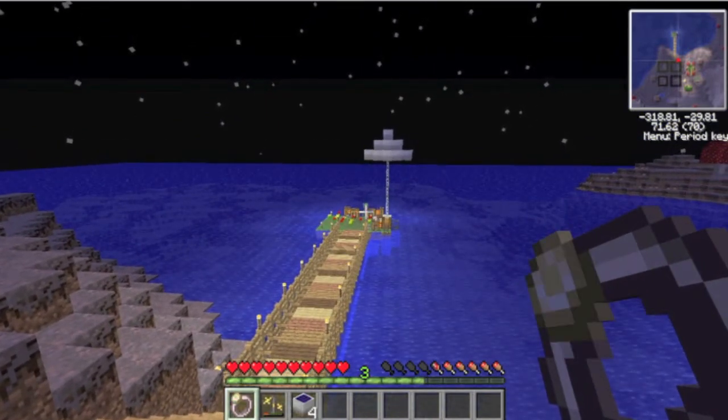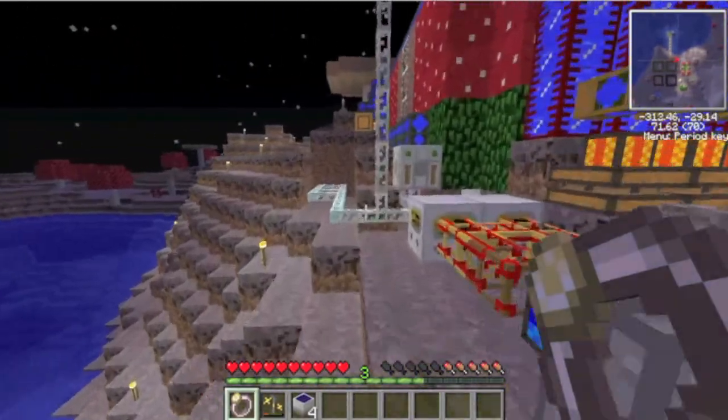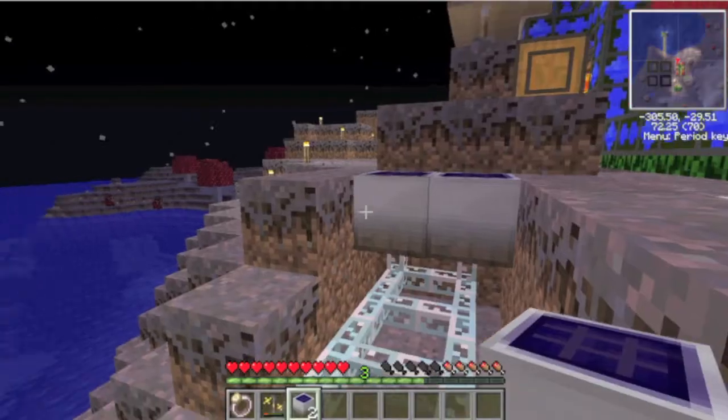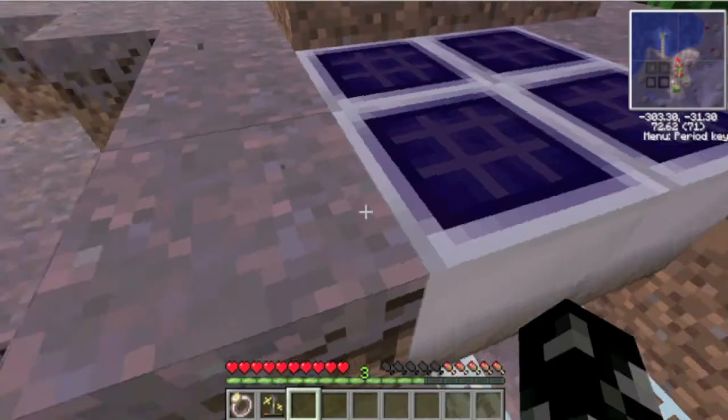There's a button which zaps creepers with lightning, or just zaps things with lightning - I want that button, I need to remember what it is. These solar arrays will provide a huge amount of power, which is brilliant.